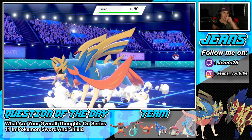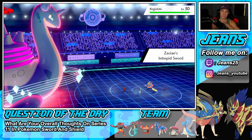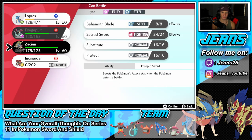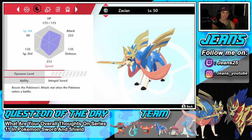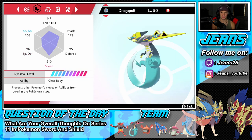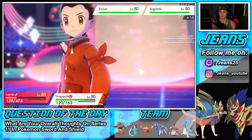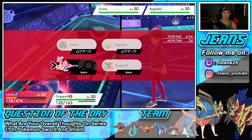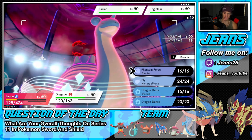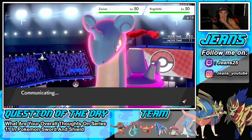I need to check the speed — Regieleki is probably very fast. We have 213 Speed and just 212 on the other, so Dragapult should be faster. I think I am going to Max Guard here. Then next turn I'll drop into Phantom Force on the Regieleki since it hits super effectively. We are guarding — he goes for Thunderbolt, doesn't go for Electroweb. Dragapult outspeeds and now we get off a huge Phantom Force on that Regieleki.